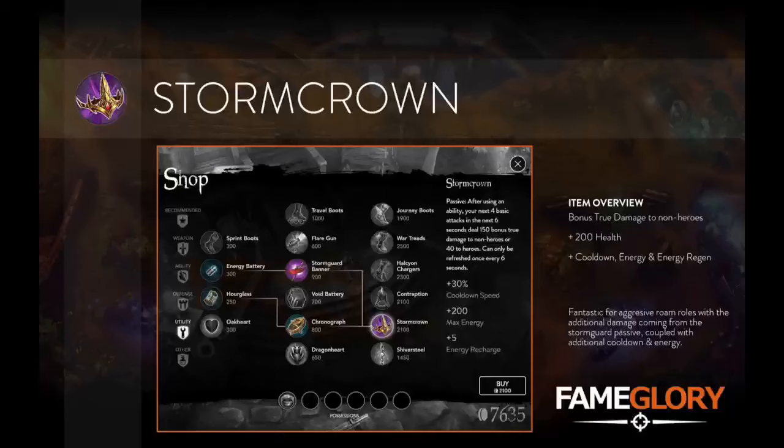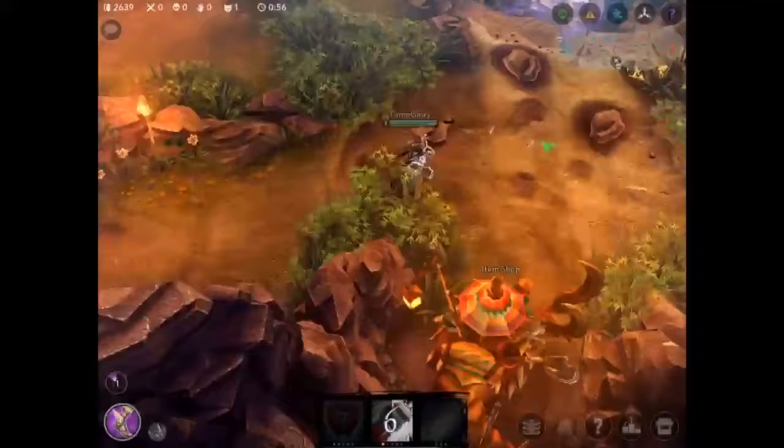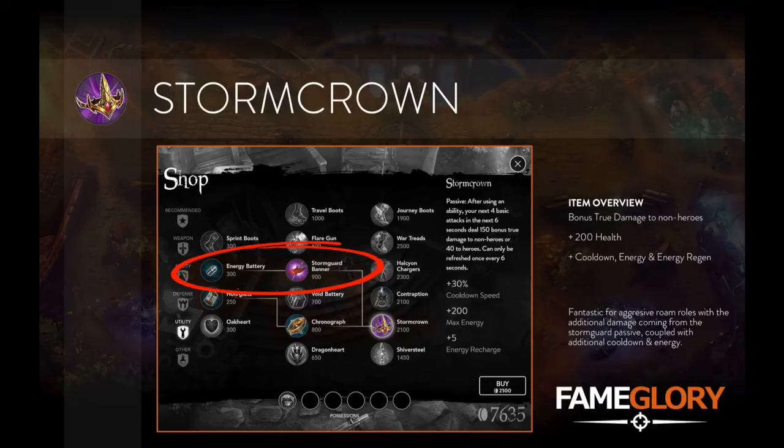Storm Crown is the last new item within the Utility section. Choose this item if you're more of an aggressive roamer. Built from Storm Guard banner and cooldown speed, Storm Crown grants you additional bonus true damage after using an ability, coupled with additional health, cooldown speed, energy, and regen. It's worth remembering that Storm Guard banner is now built from Energy Battery and no longer from Iron Guard contract.